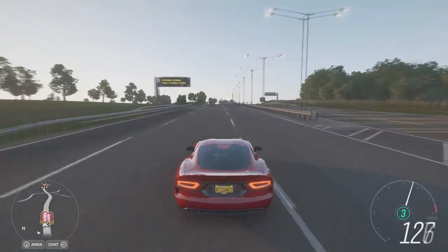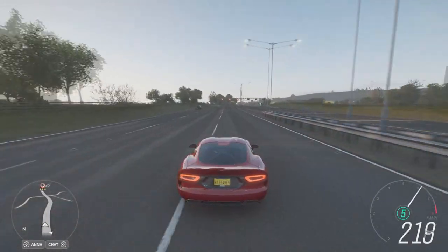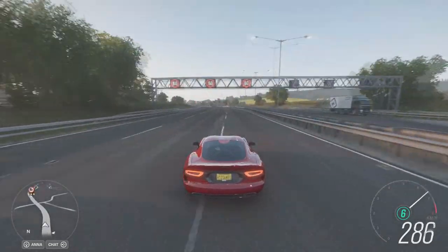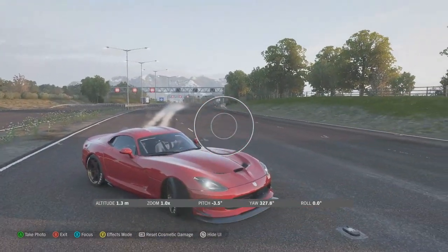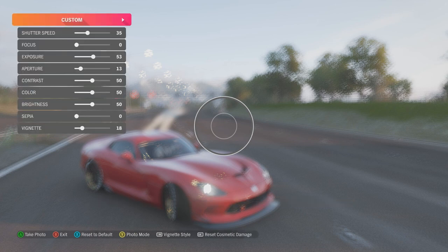I'll do it step by step quickly. The first thing we're going to do is get the car into a grip over here and press the D-pad up. As you can see, my camera is kind of already set up, so I'm going to explain what I've done and how you can do it too. Basically the first thing you need to do is press Y, which is effects.